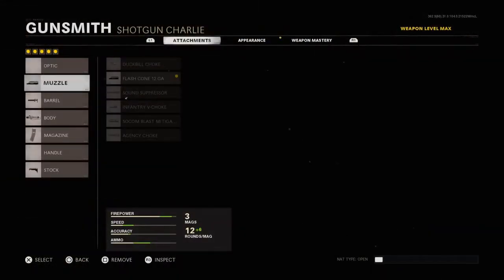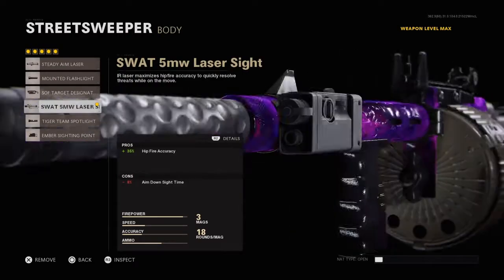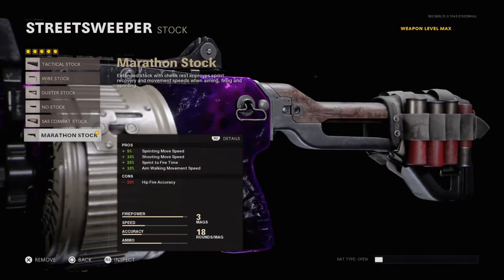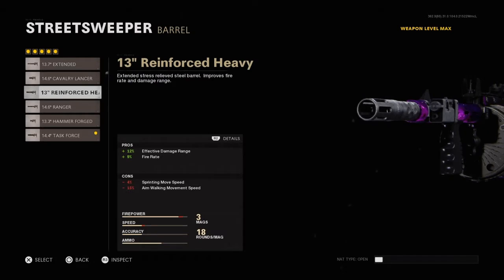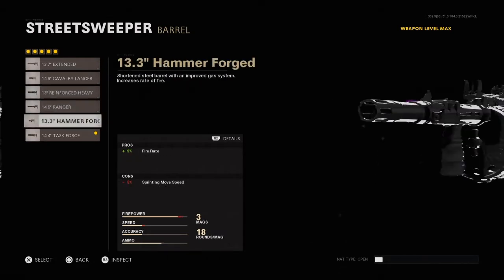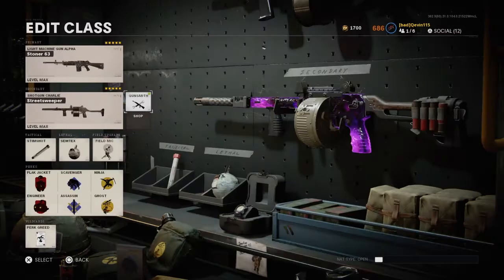For the attachments, you can kind of do whatever you want. I prefer Flash Cone, 5mW, 18 round drum, and Marathon Stock, but you definitely need the Task Force Barrel on this gun — it makes it super, super good. You might want to use Reinforced Heavy, but trust me, the Task Force Barrel is where it's at. Ridiculous one-shot and two-shot range on this thing.